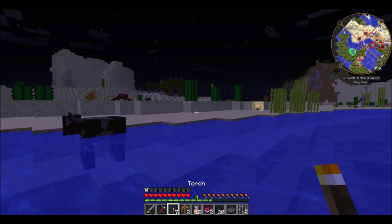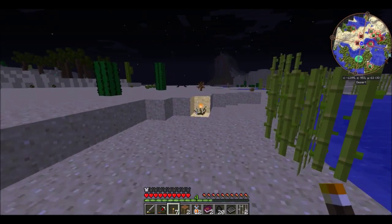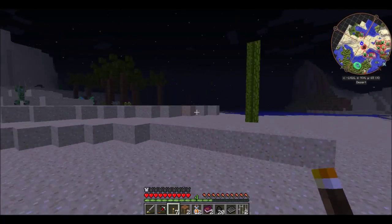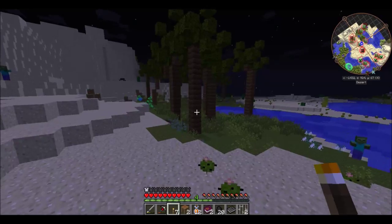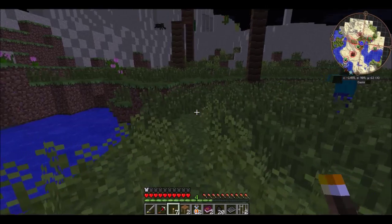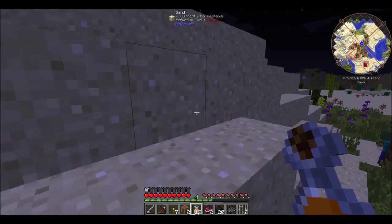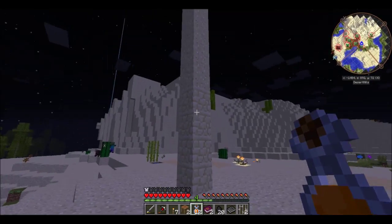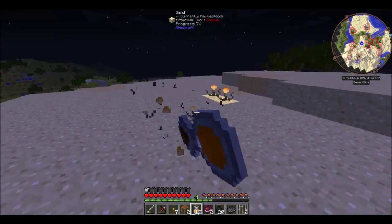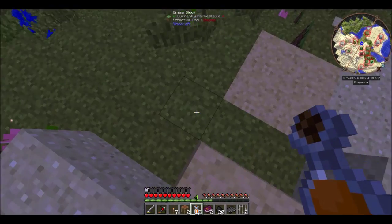Get away from me, Reaper! I want to get that flower but the spider's not gonna like it. I really want to find a desert temple that hasn't been taken — that's one thing I really need. That was man-made — someone has been here, and it's not even that far from spawn. Someone has definitely been here.